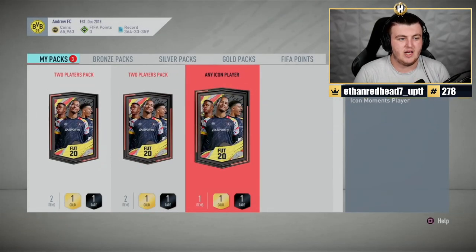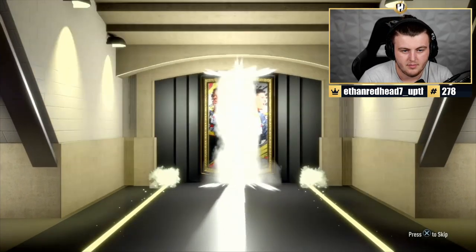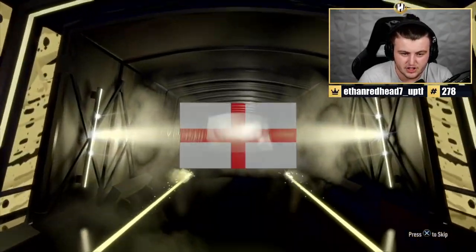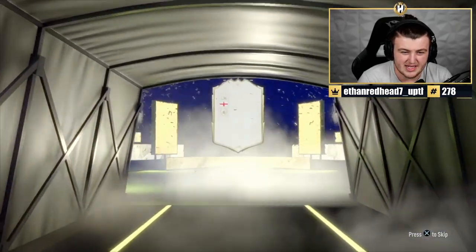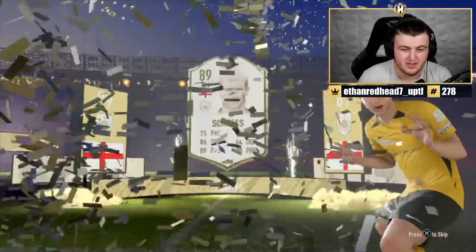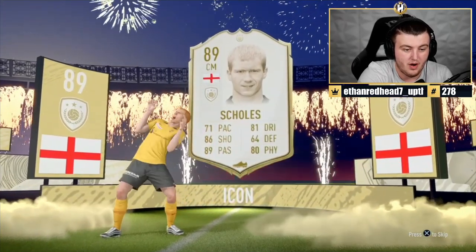Any Icon pack — here we go. Come on EA. Any Icon pack, please. This could be literally anything. English... Scholes? Center mid. It's not a Moment either — that's a rip. That is unfortunately a massive L. I love — don't get me wrong, love Scholes — but on this game, nah.